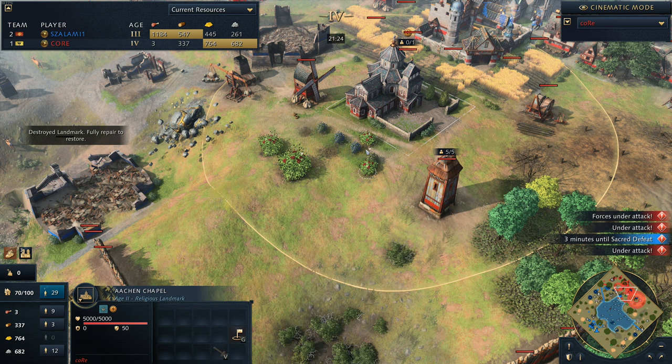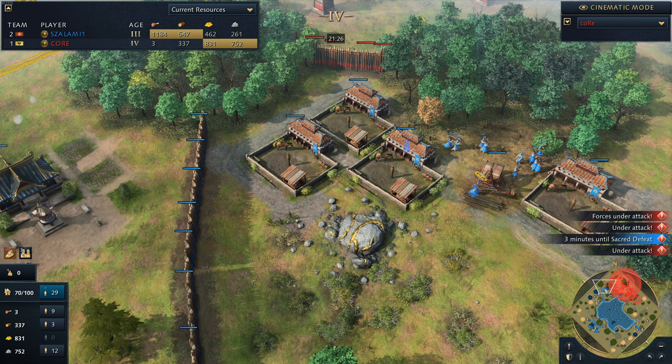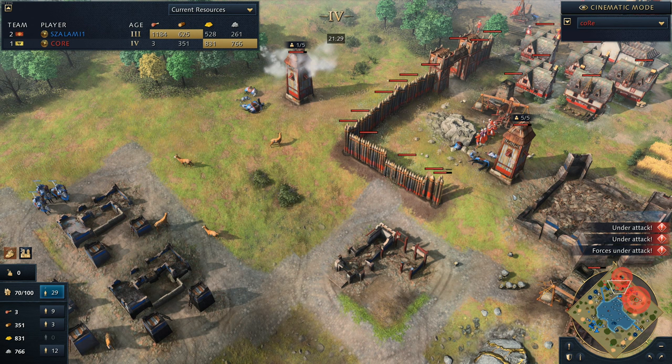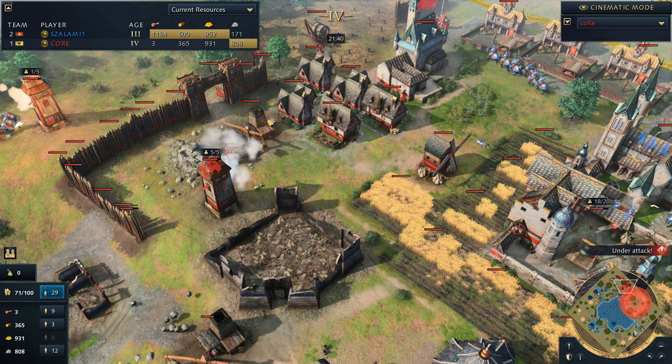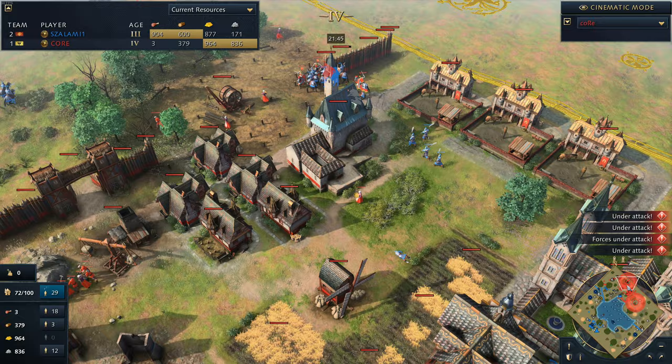I would definitely say this is better - this is better than Danube River, definitely. This is better than Confluence, definitely. Mongolian Heights - probably better than Mongolian Heights too, because with Mongolian Heights the river runs the entire length of the map. So if you control the river, that's just it - there's nothing your enemy can do.